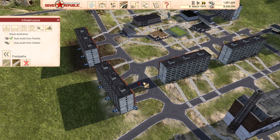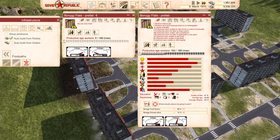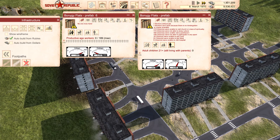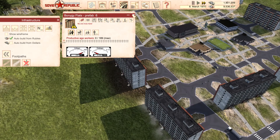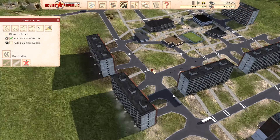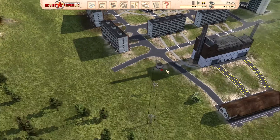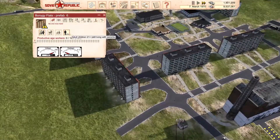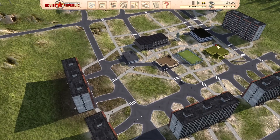If you build an empty building, as your residents continue to have adult children, those adult children will eventually move out and populate the empty building. Right now no one lives here, but I've created this empty building so that as people grow up and move out of their parents' homes, they will just move into this building. You can see that they can walk to work and everybody should be happy — they've got all their stuff.